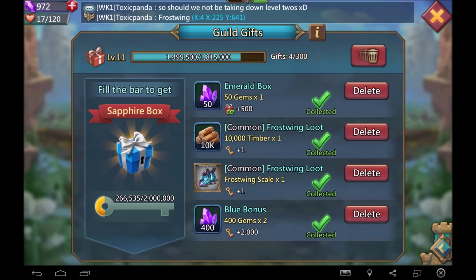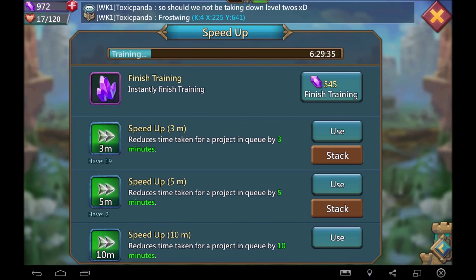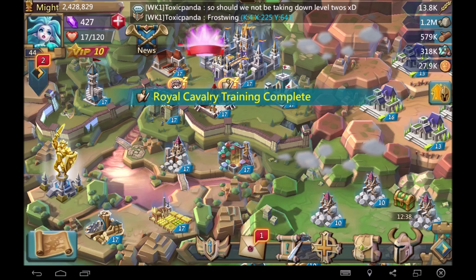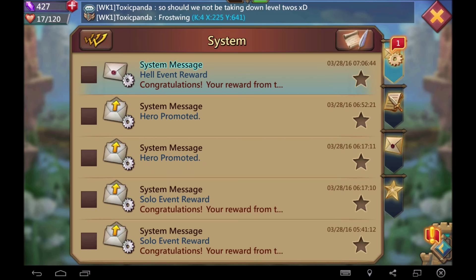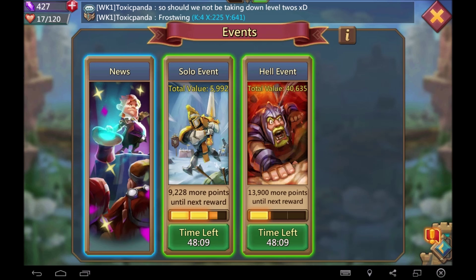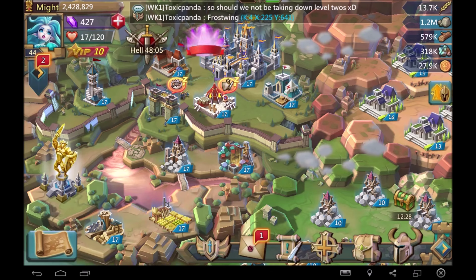Blue bonus — 400 gems. I'm going to spend the gems. I gem my troops; I really try not to gem anything else. That's something you guys need to get in the habit of doing. Hell event rewards, sweet — let me get my rewards.